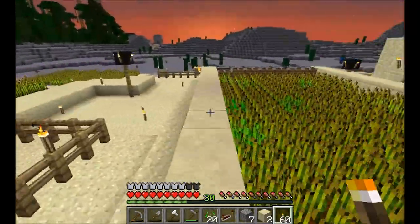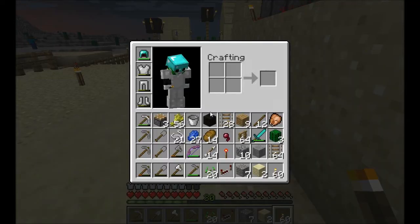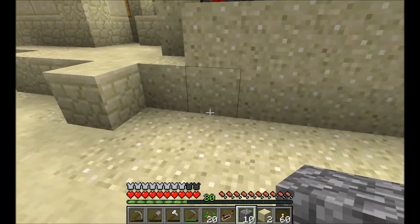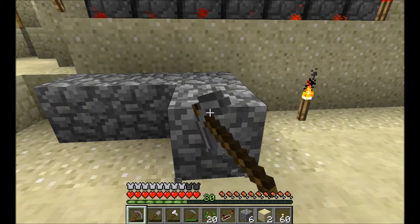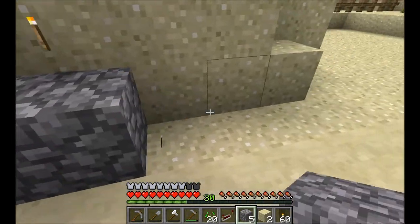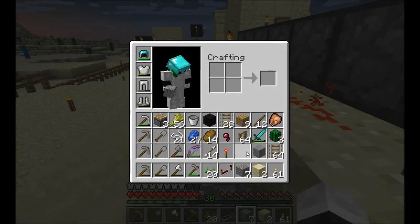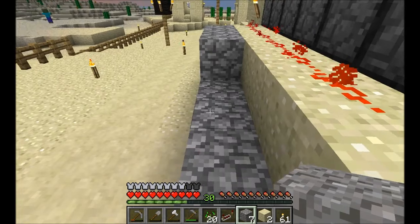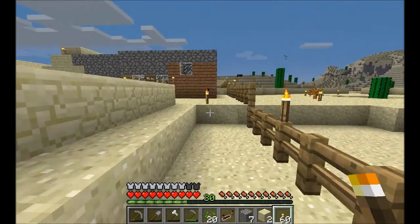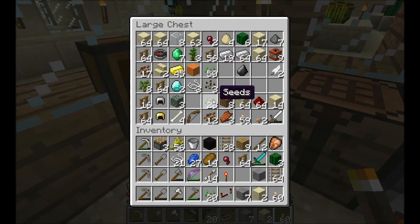So where we left off last time, I was in the process of working on my automated wheat harvester, and I've done a little bit of research — which is probably what I should have done before I started this. We're going to go ahead and build up. I placed that torch right there — oh, you placed that torch and I could not see anything, so I placed it. Is that better? I could not see anything, it was so dark.